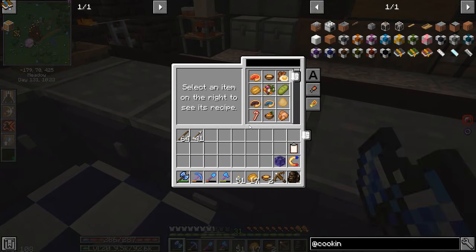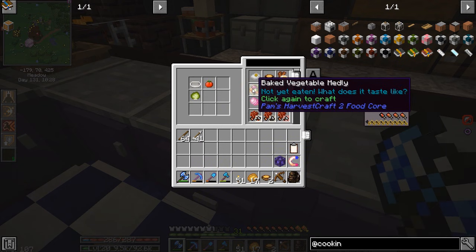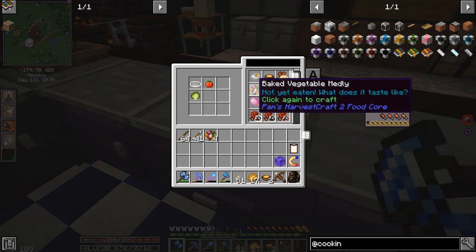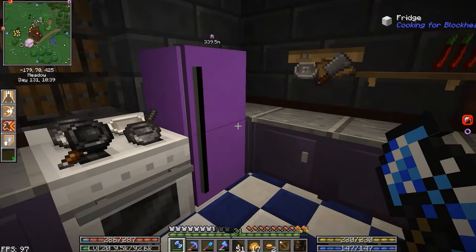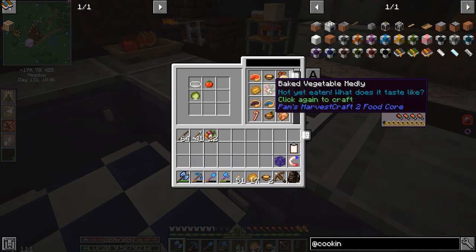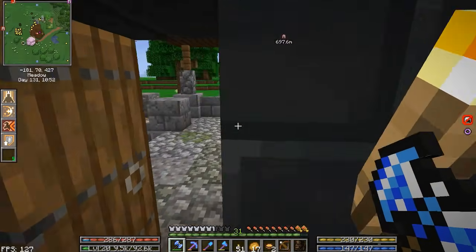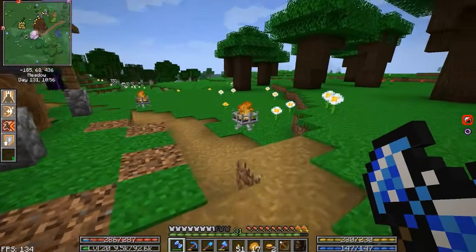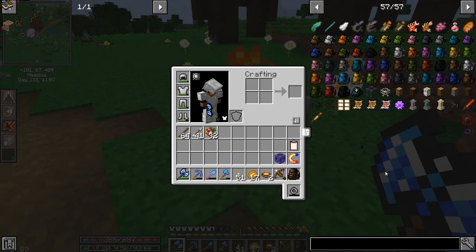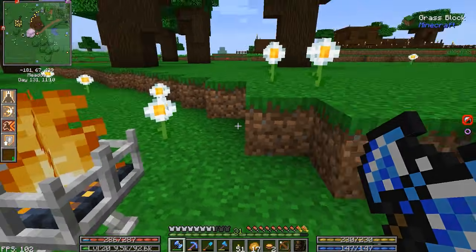We got a nice little kitchen. I'm going to try to get us a little bit of food - maybe some vegetable medley or even some carrot soup. Let's go with the vegetable medley, we're going to craft up like 16 of these. We have a pretty decent amount of tomatoes and lettuce. I also added these braziers - pretty easy to make, just some iron bars, iron and coal.